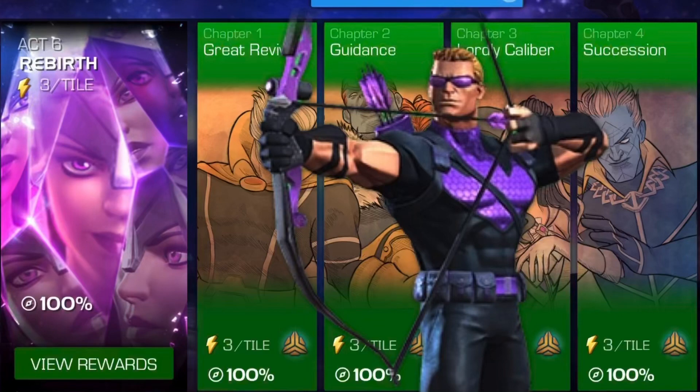Alright, so recently I soloed every Act 6 boss with Hawkeye, and I'm very proud of it, and the support on it has been absolutely incredible, so I'm very thankful. I thought I would make this video to go through every boss and explain what synergies were needed and which ones I just chose to use, because I'm gonna be honest, anyone can do this. I would call myself a very good Hawkeye player, but even with just a little bit of practice, I think anyone can replicate this.